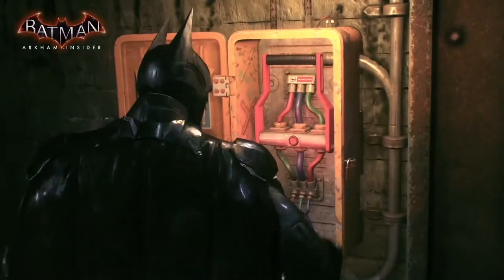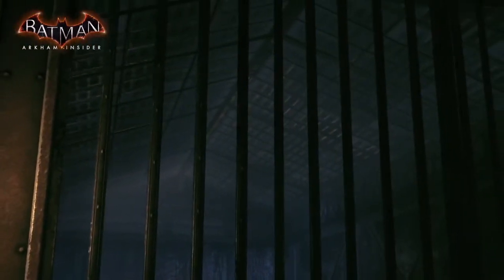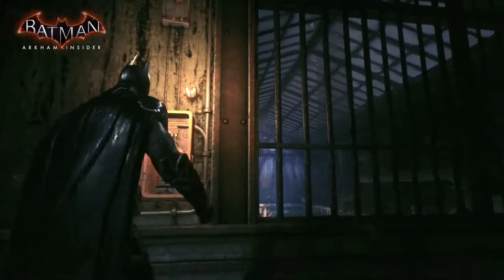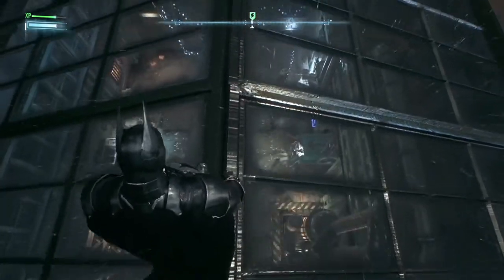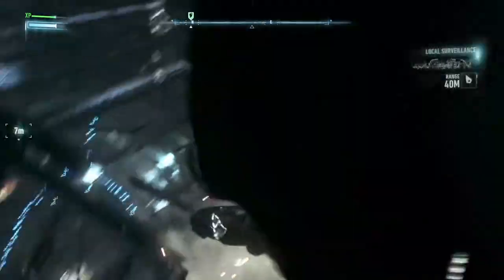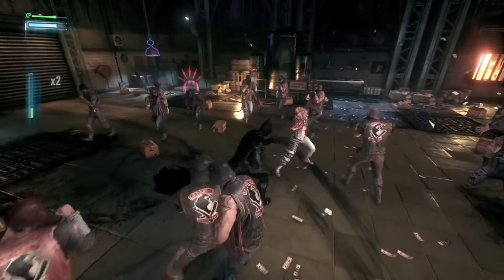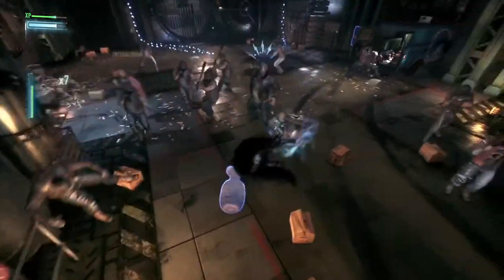Talk us through where we're at and what we're doing. So what we're seeing here is Batman and Nightwing — they're going to team up. They've been tracking down Penguin, who's got these weapon caches throughout the city. He's stockpiling weapons and supplying them to other people in Gotham City. You as Batman are going to infiltrate and join up with Nightwing inside the cache to take out the enemy. We make a classic Batman entry straight through the ceiling, and then seamlessly straight into combat.